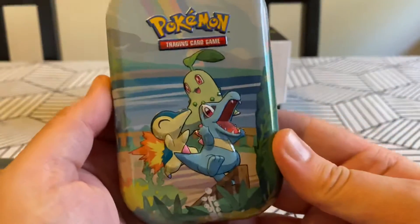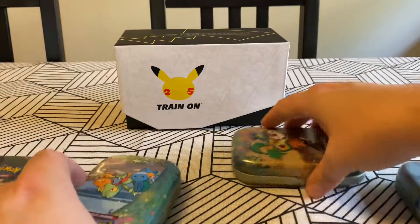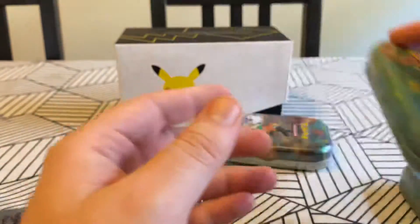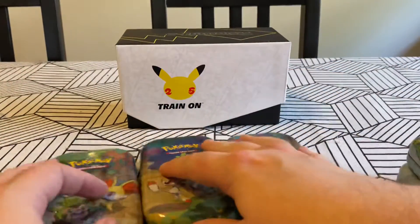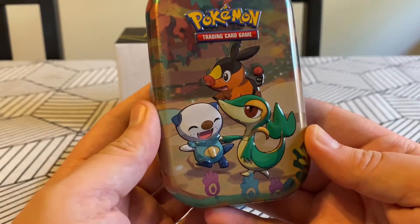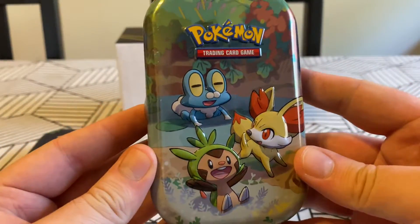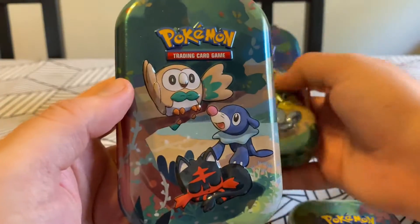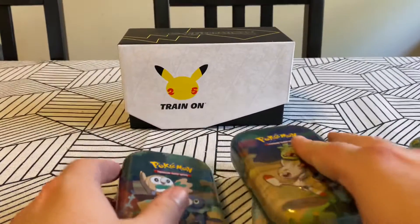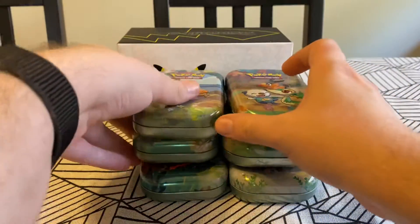So here we go. We've got the Gen 2 starters. Gen 3 - Mudkip's one of my favorites. Where's Gen 4? We don't have Gen 5 - it's black and white. Gen 6, Gen 7, and Gen 8. So we're missing the Piplup one and the Bulbasaur/Charmander one. I have a feeling the Bulbasaur one is going to be really, really impossible to find.